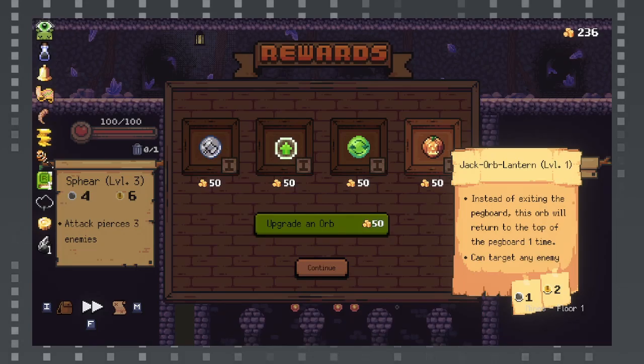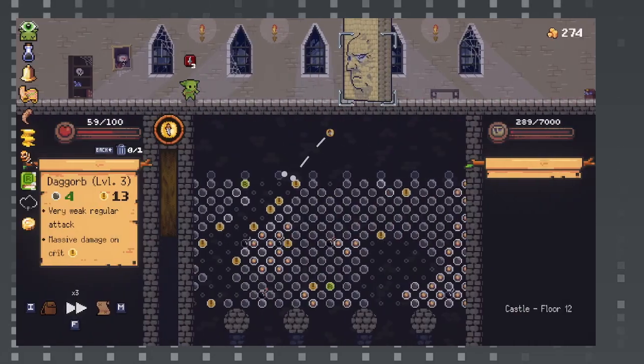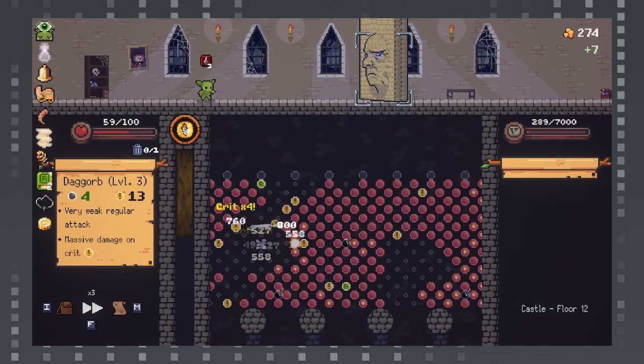Make it through the map. Gather stronger orbs and powerful relics at shops and event nodes, so you can get that serotonin bomb of hearing many peg hits as your damage numbers grow ever larger.